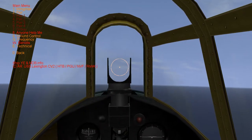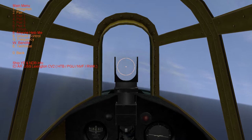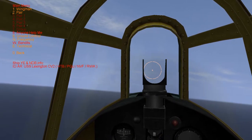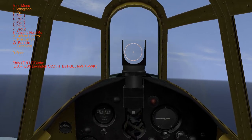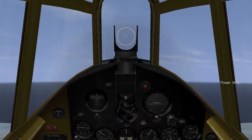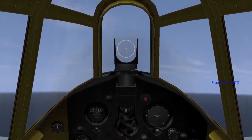Maybe I used the wrong map — the Hawaii Coral Sea map is huge; it just goes on forever. I believe the range for these is only about 40 miles — 40 to 70 miles at 10,000 feet. I'm too low. I need to get some altitude to be able to pick up the signal. We're so far from it.